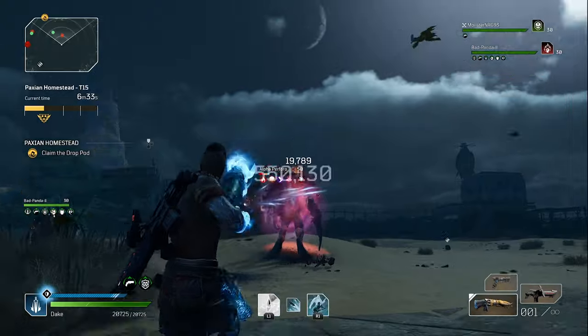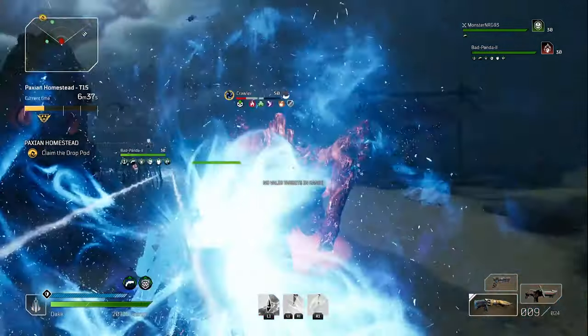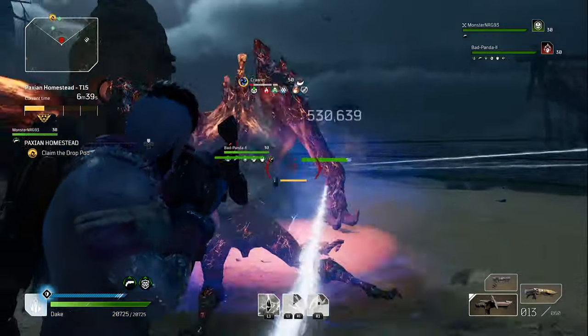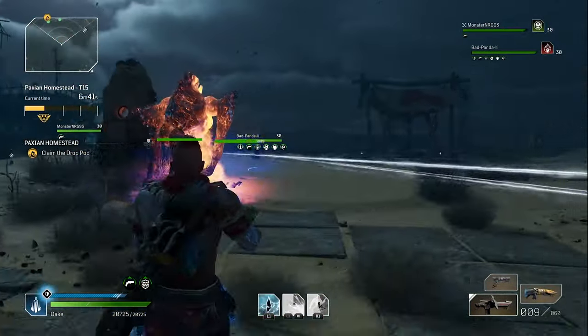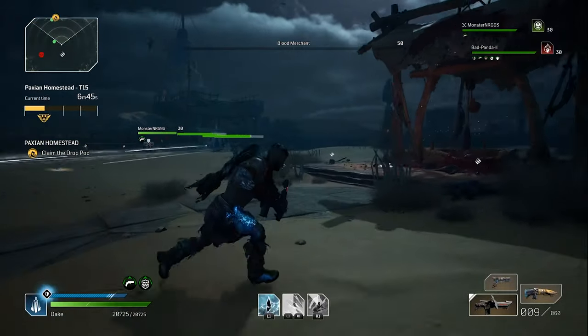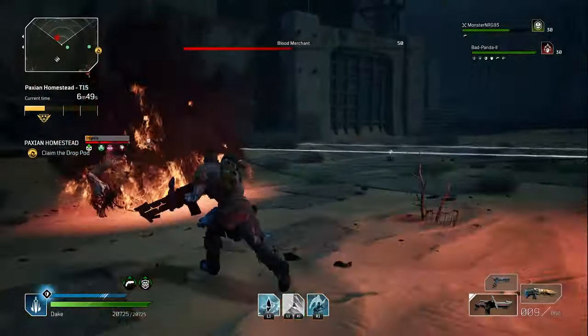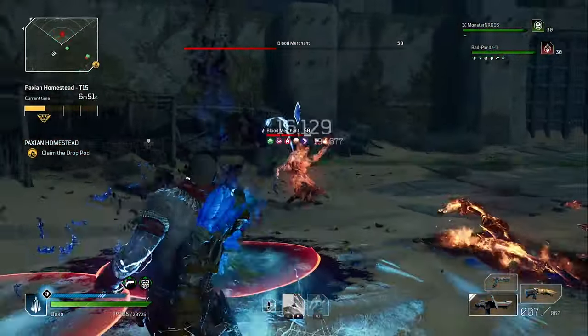I just want to point out that where you place your skills is also quite important. Having Twisted Rounds in the middle and Venator's Blade and Hunt the Prey on the sides will be really helpful because you use these the most. As you only activate Twisted Rounds a couple of times, there is no point making it difficult for yourself.